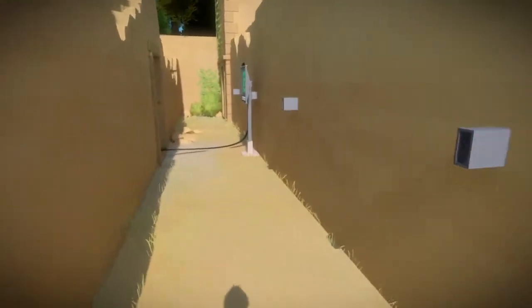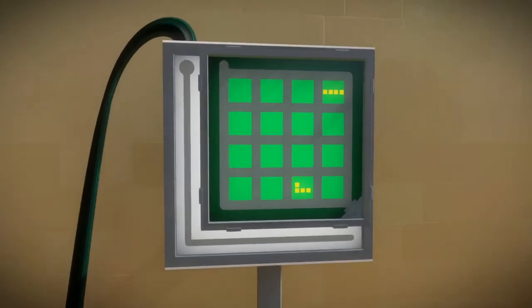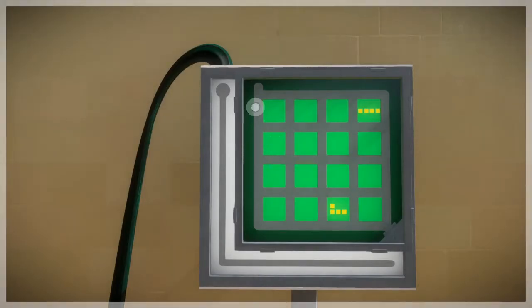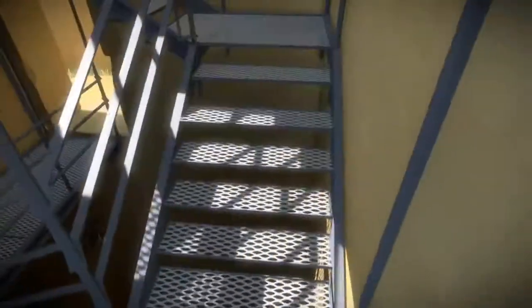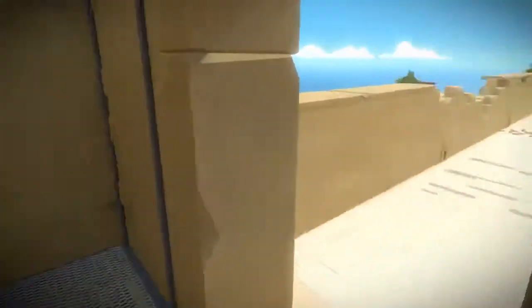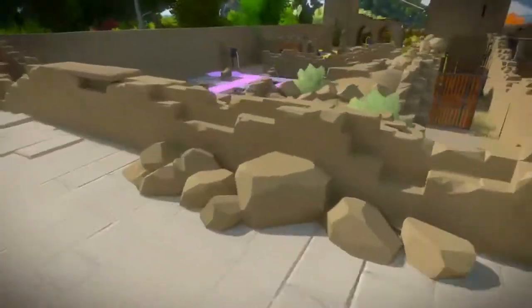Why do I get Dark Souls flashbacks with these things sticking out of the wall? I don't know what these Tetris puzzles are. We're either forced to learn them now — I guess we're forced to learn what they mean. There is not a tutorial for them and we don't know what they are.